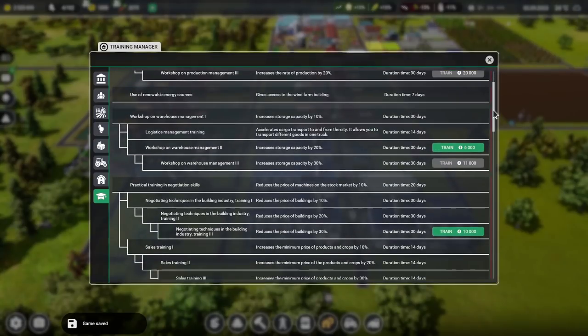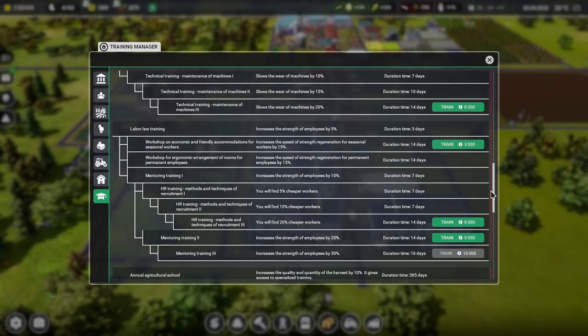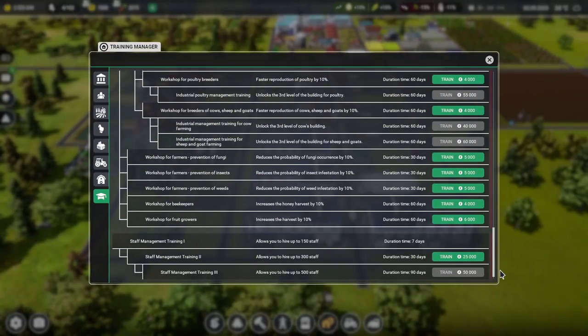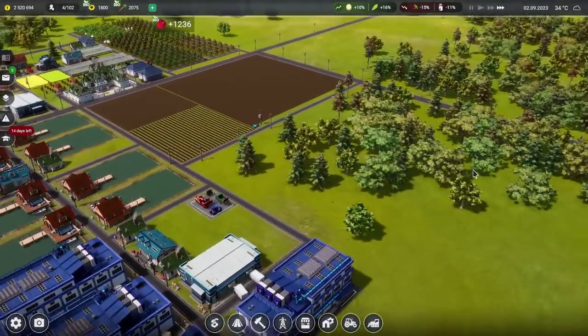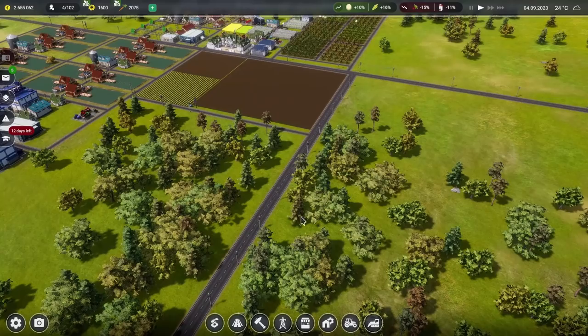Looking at training options — there are some 14-day ones. One increases the strength of employees by 20%. That sounds good — 5,000 for 14 days. Let's make the employees as strong as they can be. That's all good.